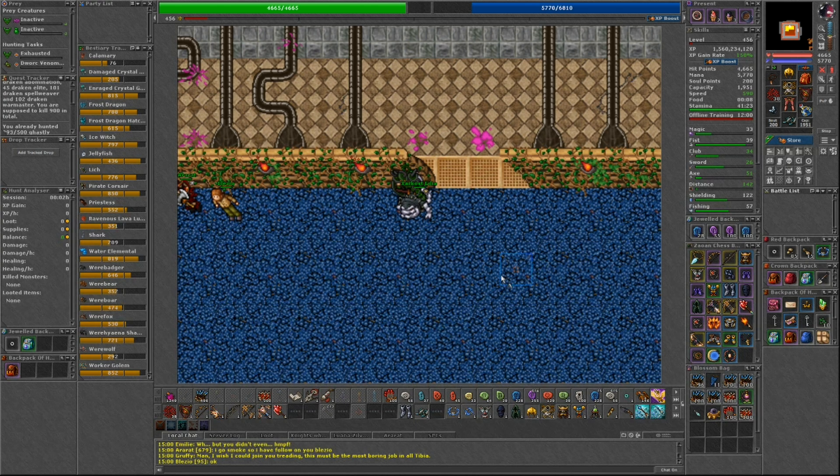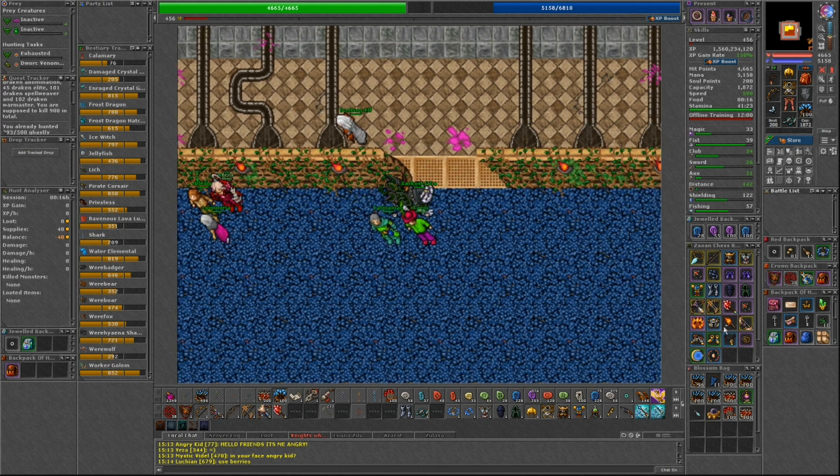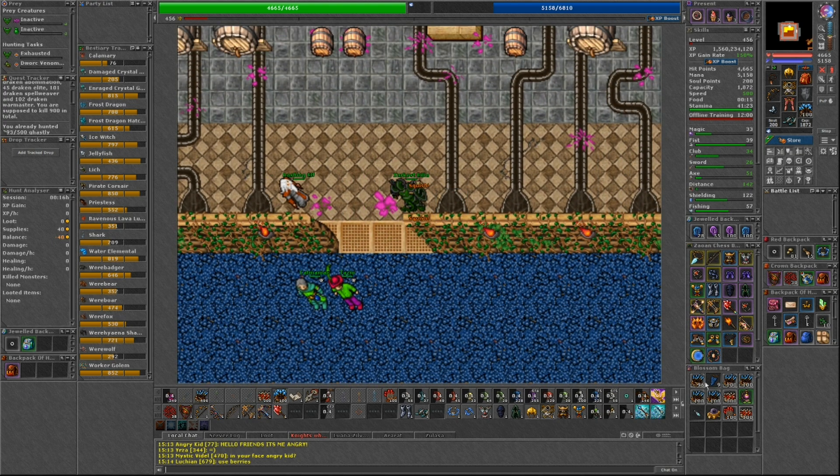The way this event works is that you can hand in 10 bunches of Winterberries each day per character. You will then use them on the molds in the northern part of the cellar. Once 100 bunches of Winterberries have been delivered, the next phase will begin.